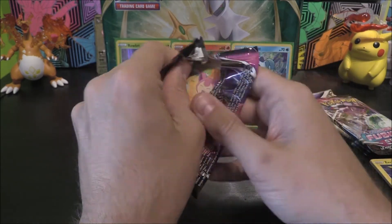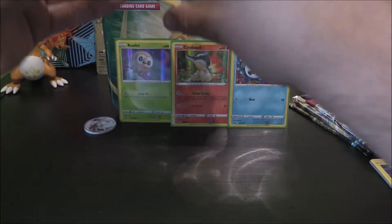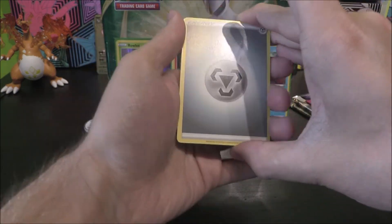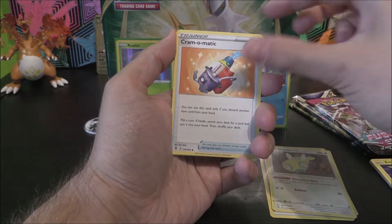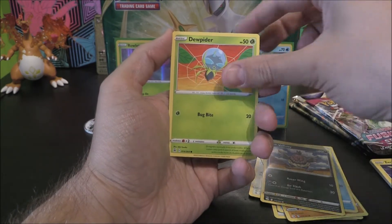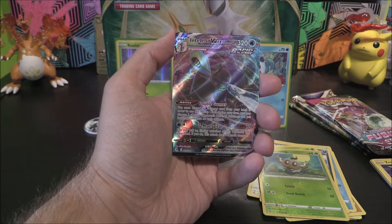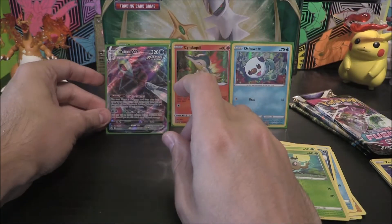Should we put some things on the line here? I'm hoping for two pulls - that's what I'm hoping for. We've got a Metal Energy, Sharpedo, Dunsparce, Cram-O-Matic, Skitty, Phalanx, Tootle, Vullaby, Doopida, Phantom as our Reverse, and the rare or better of... Inteleon VMAX! Okay. Well, there's number one.